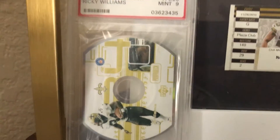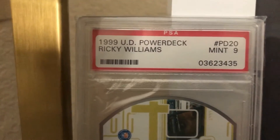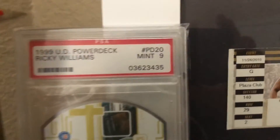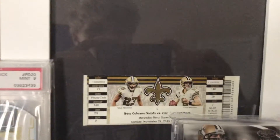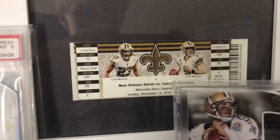We have a Drew Brees patch out of 99 - and this one is game used, look at that, includes the game used material - also one of my favorite cards. Then we have a Ricky Williams rookie card, it's like a little CD called Power Deck from Upper Deck, and it's PSA 9 - nice card right there. And just to show this real quick, these are 2 tickets from when me and my dad went to New Orleans to see a Saints game - that was awesome. So yeah, that's gonna be it for today's video!